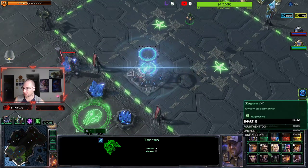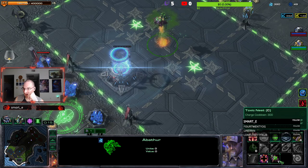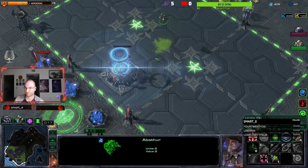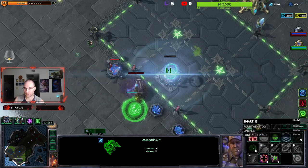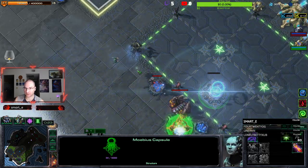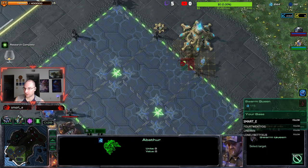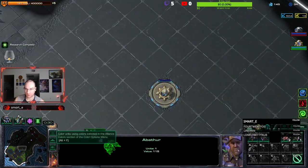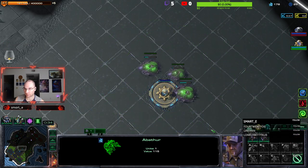All right, let's see - where's Abatour? I want this bad boy. Gassing there, we'll get this thing off our damage. We'll get that. I'm gonna put a queen down. We're gonna get that down, we're gonna get that down, we're gonna put that down.